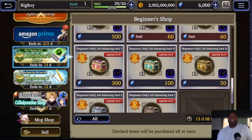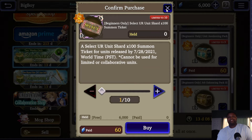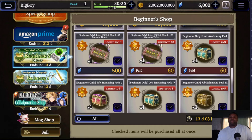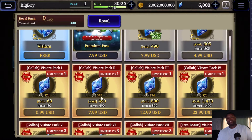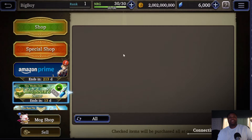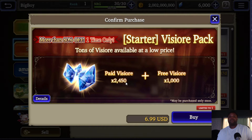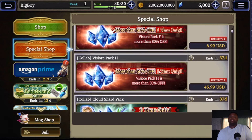Now here comes my favorite part — this is what will help you cap out your units early. These are paid, but you'd only be spending like seven or eight dollars. Get the special shop 699 ones — these are amazing. You get 2,450 paid Visiore and 1,000 free Visiore — that is insane. Then you get two of them from the collab. If you want to cap out Cloud and Tifa really early, pick those up.